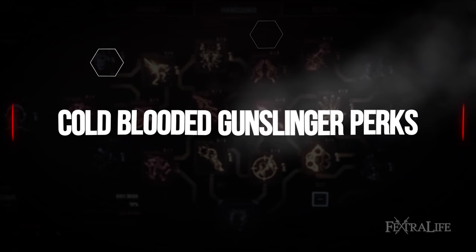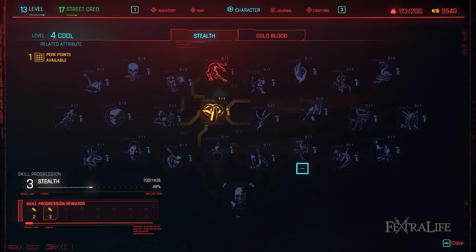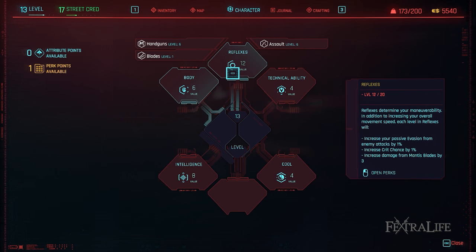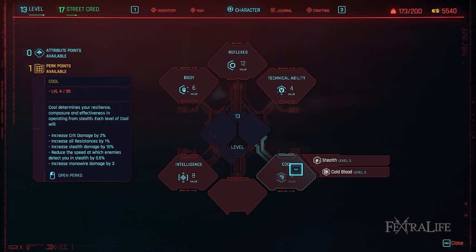In this section we'll take a look at what perks you should acquire in order to get the best performance from this build. Since reflexes is our top priority as it contains handguns perks, we'll begin there. It's important to note that in many cases higher level perks are better than lower level ones, so if you haven't maxed a lower level perk out when you unlock a higher level perk, you might want to come back to it later on.